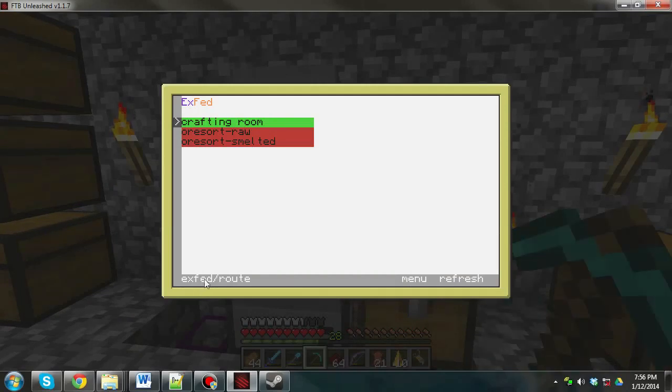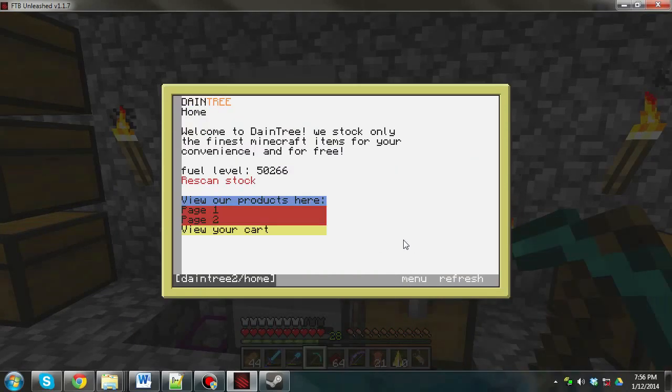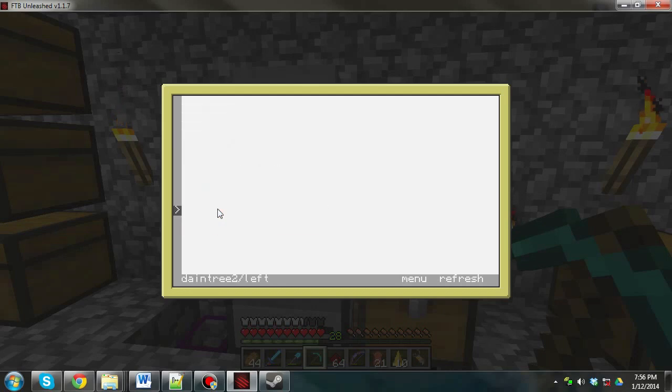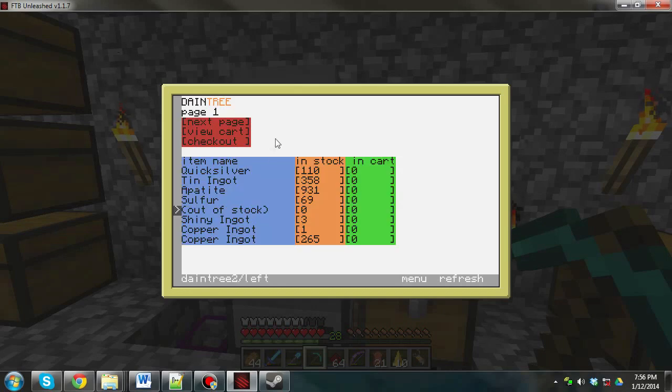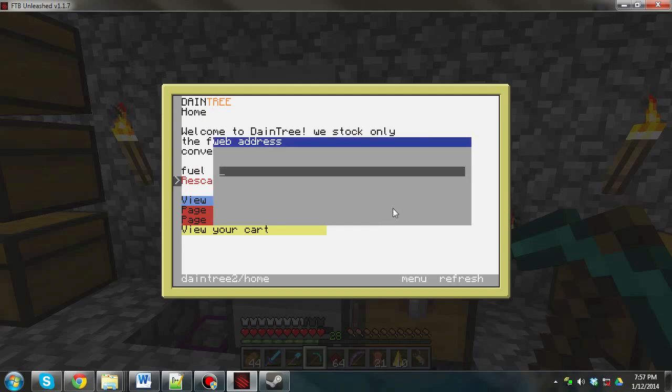That will take a minute to ship or so. We also have Bingtree2, which stocks some other products, mostly metals — Quicksilver, tin ingots. Look at how much iron I have. You can go back to the home page and rescan stock, and then check all the stock again.